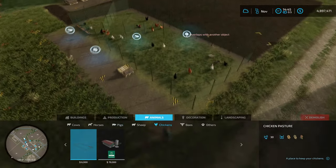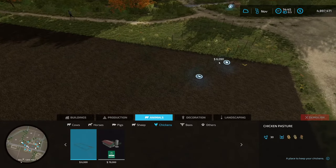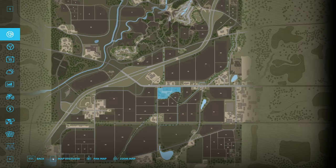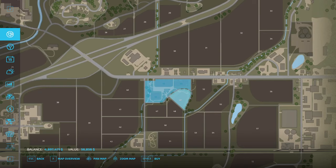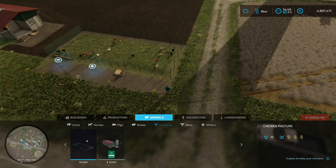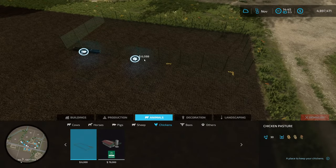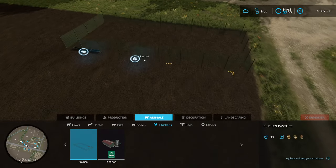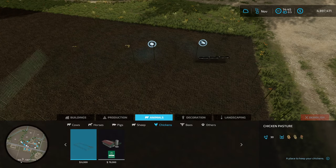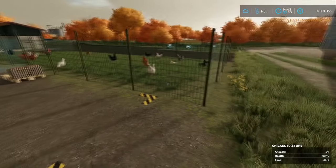Once you select whichever one, you'll have it pop up on the map. You do have to own the land to place it, so if you need to buy land, go into your map, go into farmland, select the land you want and buy it. Then go ahead and plop down one of those fences. When you do, you'll notice the yellow construction square on the right — that's where the pallets will be created for you and where you'll pick them up. On the left you'll see the trailer icon — that's where you will fill up the feed. Make sure you place it where you can access both of those things.